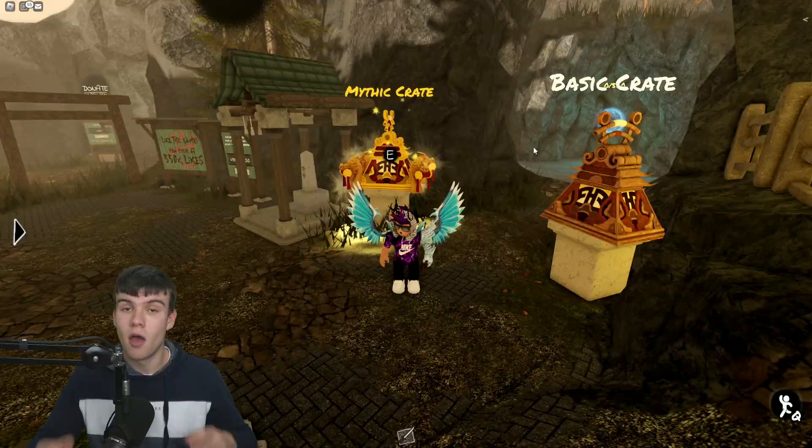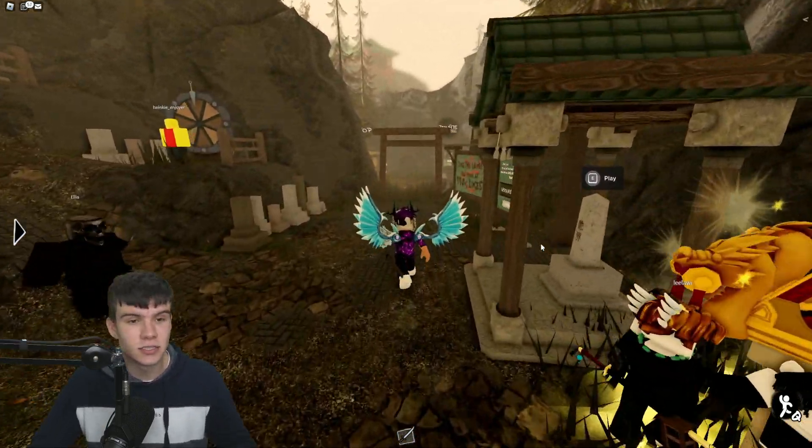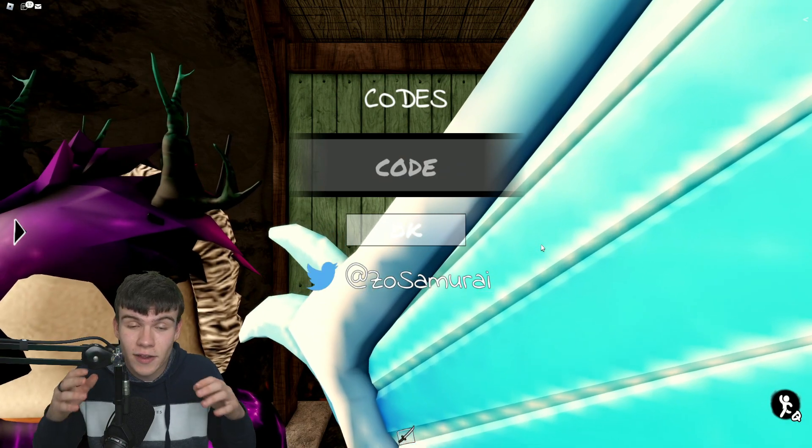Now I've got a bunch of working codes to get through. If you don't know already, to claim codes in this game you simply run over to the codes board, and then the code menu will come up. These are in no particular order, so let's just get into it.